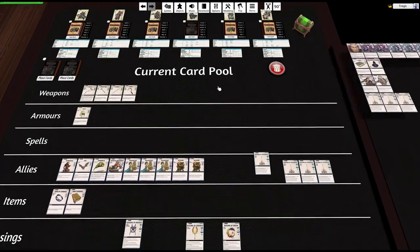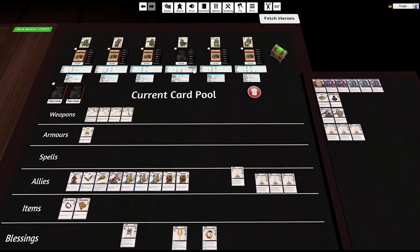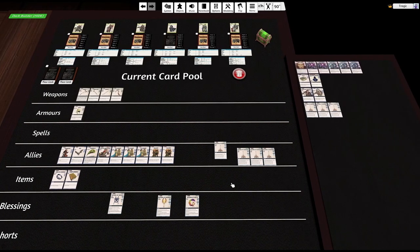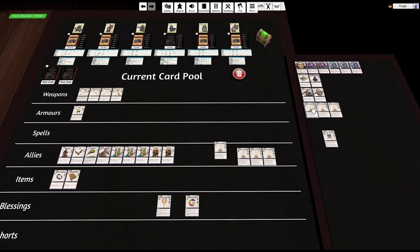Crow gets three blessings. I'm going to give him the blessing that adds an extra combat die — I'm a firm believer in making characters better at what they're already good at, so this makes him a better combat character. Nora is supposed to have four blessings.